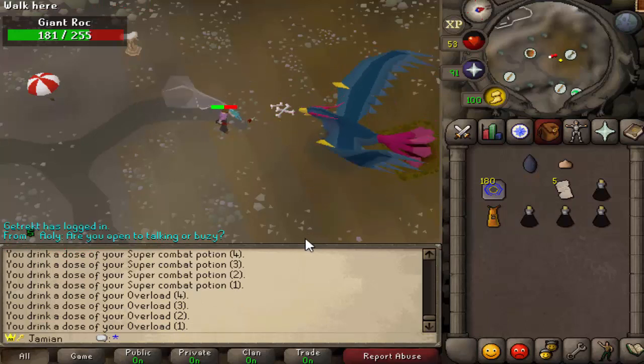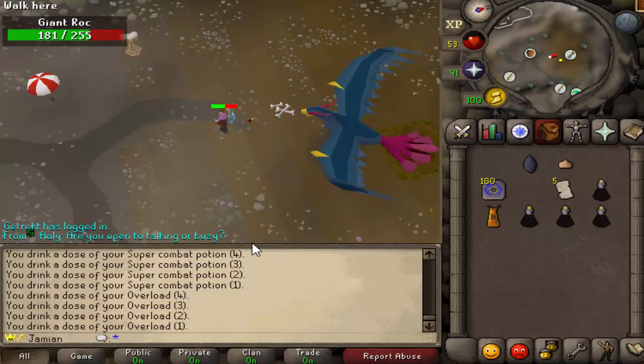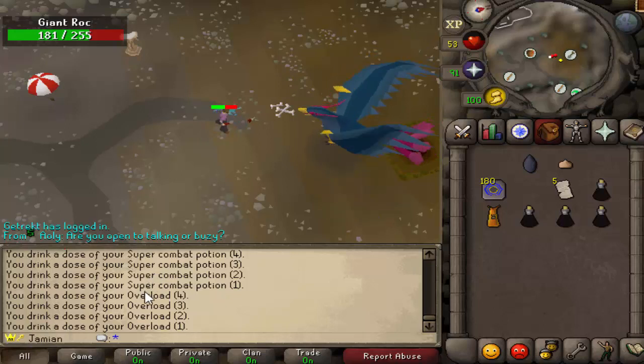You can disassemble Barrows Gloves now. You can get Scorpio as a Boss Slayer task. You can no longer note Uber opponents. Gilded items should now require 40 defense instead of — I think one item was 45 and one was 50. Either way it was really weird and wasn't 40, so that's fixed.